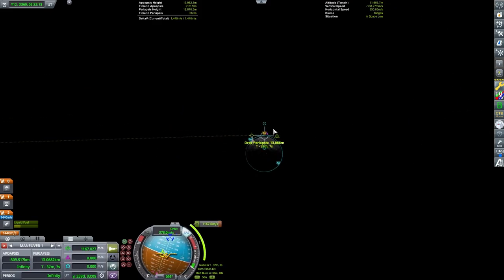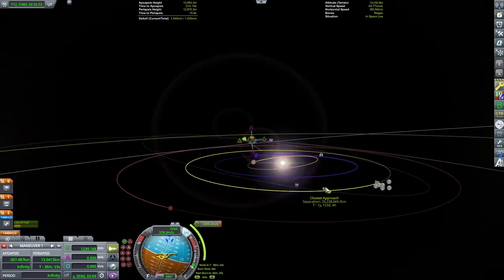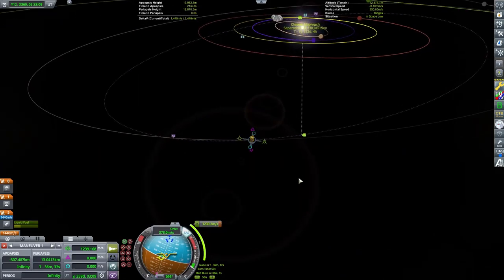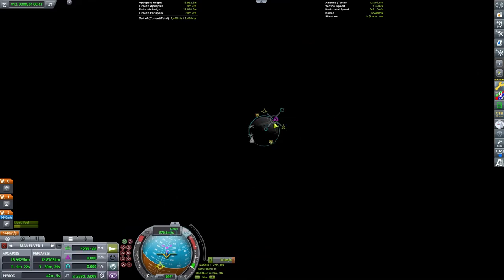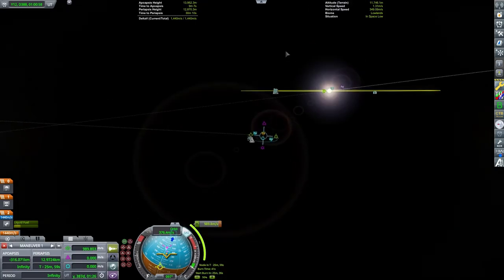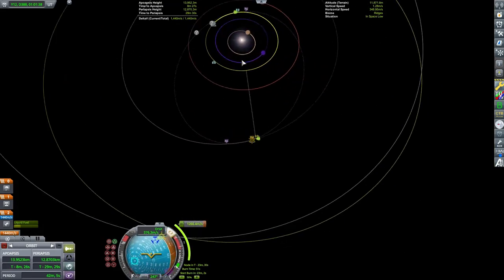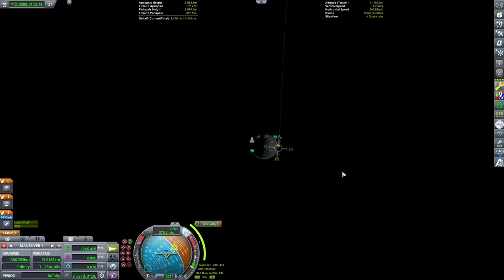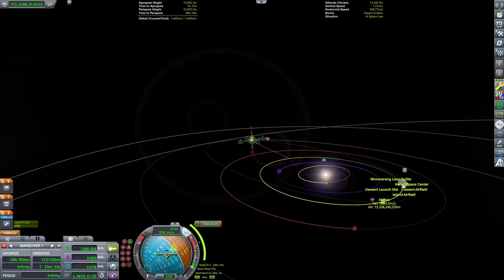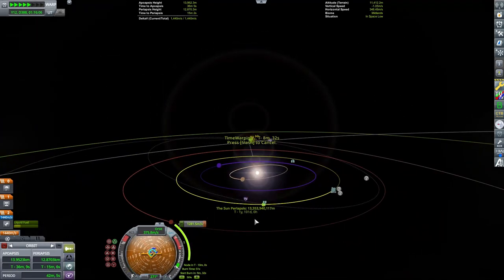So I make this maneuver here on Dres and I'm going to see where my ascending and descending nodes even are. I'm going to have to time warp until Dres is close to the ascending node, and then I can escape Dres's sphere of influence and burn all the way down to Kerbin's orbit. But looking at how much delta-v this is going to take, that will not give me a lot of extra room for making additional maneuvers in interplanetary space to get my encounter with Kerbin.